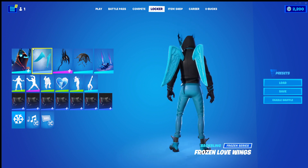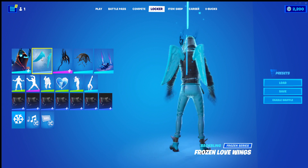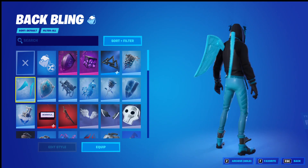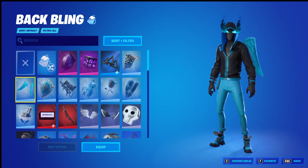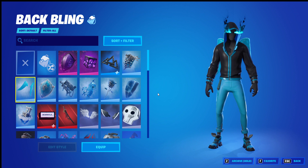I just want to be specific — it's Absenz in the blue edit style. But now that we've got that covered, let's get into it. First off, we have the Frozen Love Wings for the back bling. I love it. I'm going for a Corrupted Angel theme here, and I think that goes nicely.